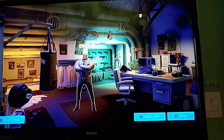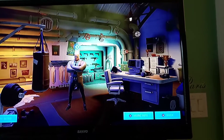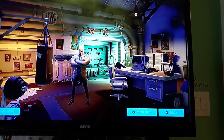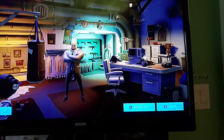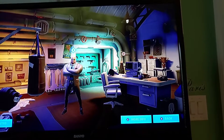The secret challenge is to get Agent Peely's card. All you have to do is touch these valves right there, but the order is: right, left, up, and down. And you should see Agent Peely pop up right there in the corner, and then you can go back.